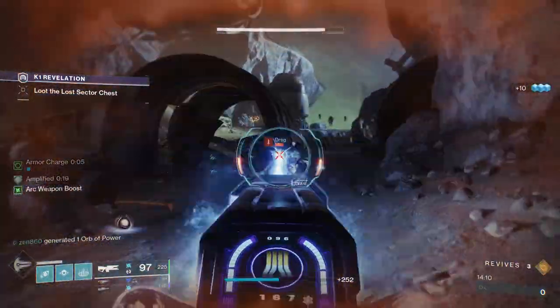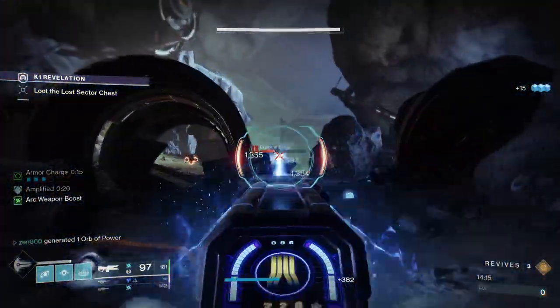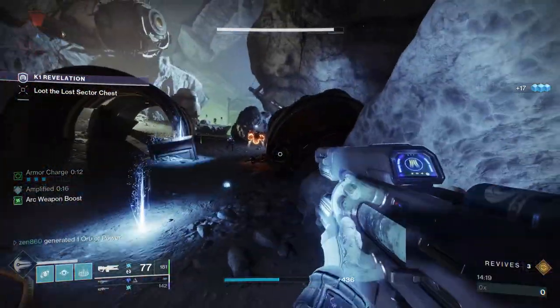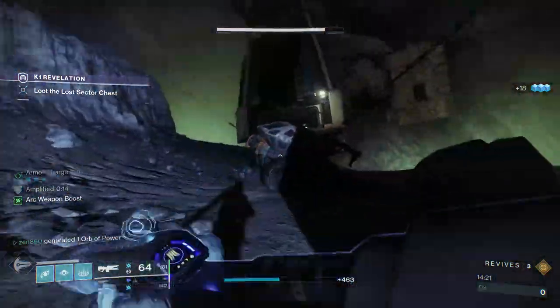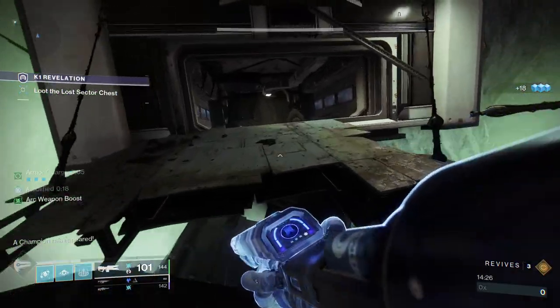I completely ignore that add and just start frying this barrier, and I'm able to actually stun him over there. He is absolutely worth popping the super — this section of the Lost Sector is so annoying if you don't melt him right there. Even harder than the boss, but we actually make quick work of him. This is actually the first time I was able to do that, which I think is pretty cool. Now we're going to clear out these adds. The next section can be a little shaky as well because there are literally four different snipers all posted up at different angles. Thankfully I know where all of them are, so they're not going to catch us off guard.